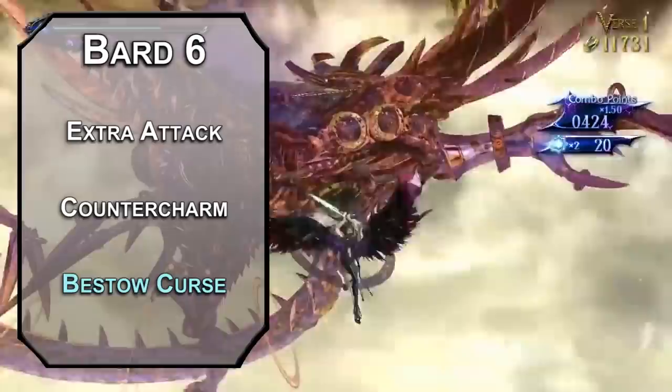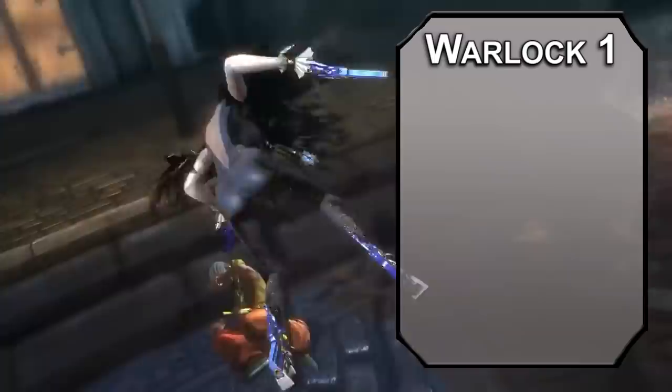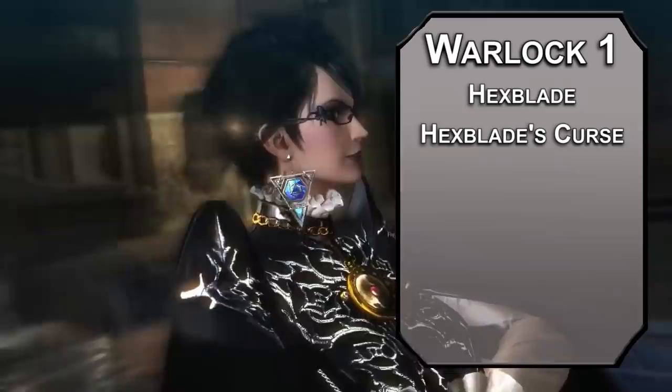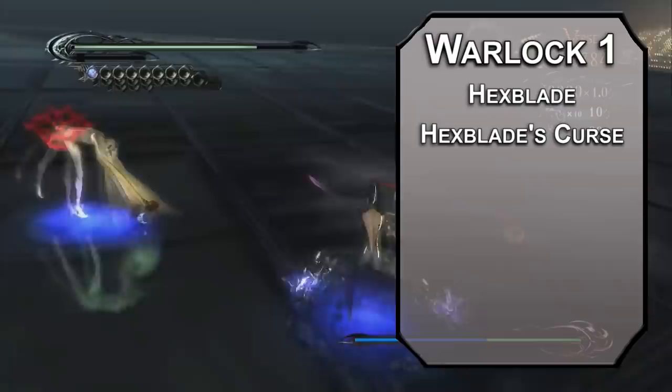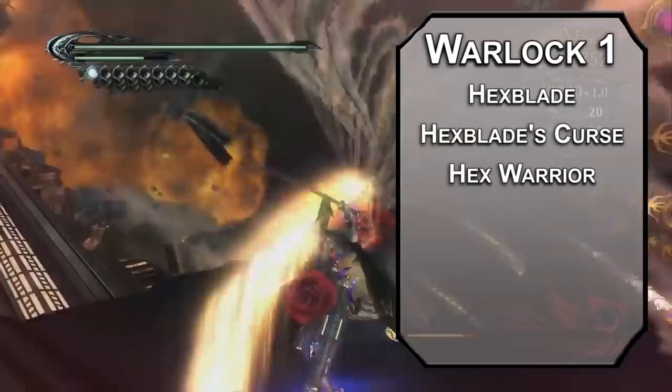Bouncing over to Warlock now — it seems like a pretty good fit for an Umbra Witch, but which witch should we be? Hexblade is a great catch-all patron for girls who really want to hit hard, so we're going with that. You get Hexblade's Curse, letting you curse a target as a bonus action, making your follow-up attacks deal extra damage equal to your proficiency bonus, and when you kill them you get HP back equal to your Warlock level plus your Charisma modifier. You're also a Hex Warrior, letting you choose a weapon to use your Charisma modifier for in place of Dexterity or Strength — currently can't be two-handed, but we'll fix that soon.